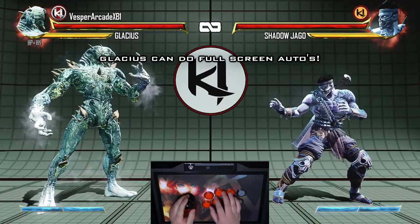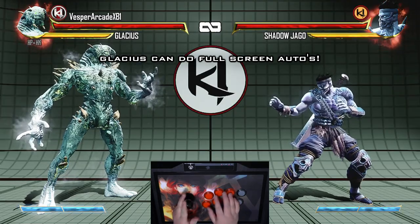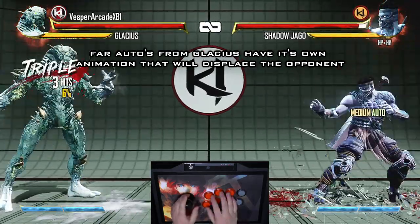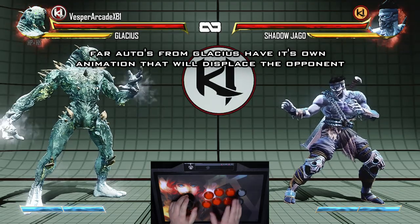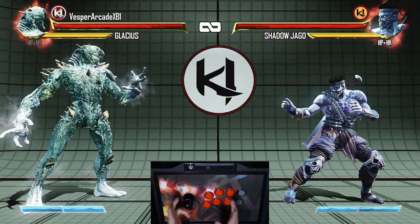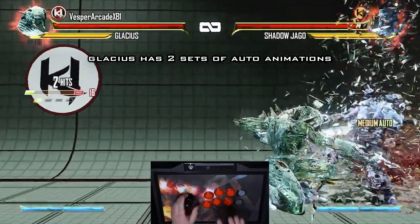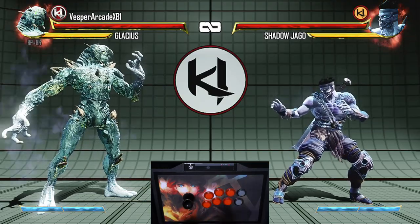Glacius has the ability to do autos from across the screen, which greatly complements his far-reaching attacks. On top of this, Glacius is the only character with two different sets of auto animations depending on whether he is close or far away from the opponent. Using his Shattered special move opener — his heavy punch auto moves the opponent away from him, the medium auto keeps the opponent in place, and the light auto moves the opponent towards Glacius. Both his far-reaching punch and kick autos have the exact same animation. They also follow the standard rule that each auto does two hits and can't be cancelled out of the first hit. If you are close to your opponent, the game will do the standard autos instead. One final note is that you can only do auto doubles while standing — it doesn't matter what direction you are holding when inputting them.